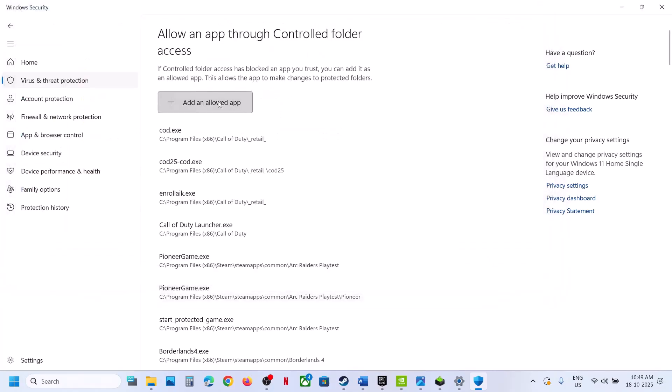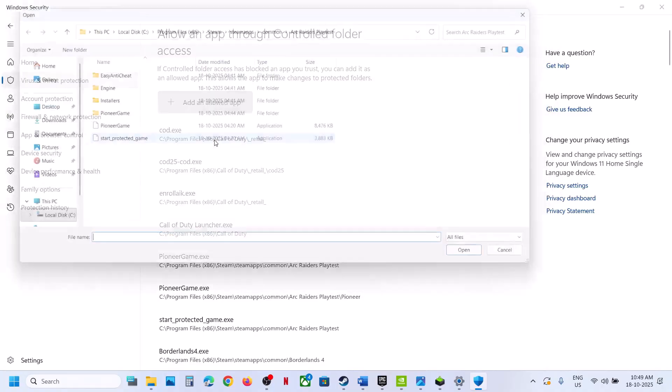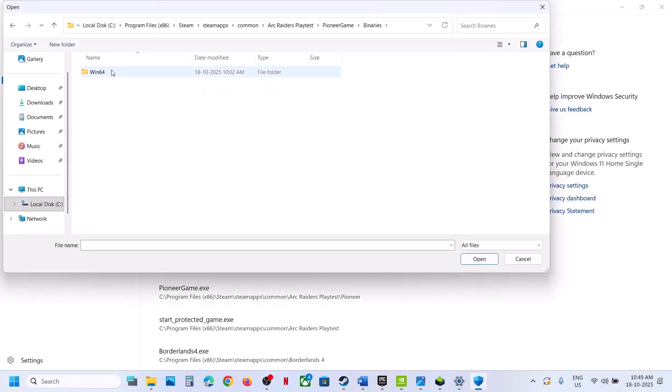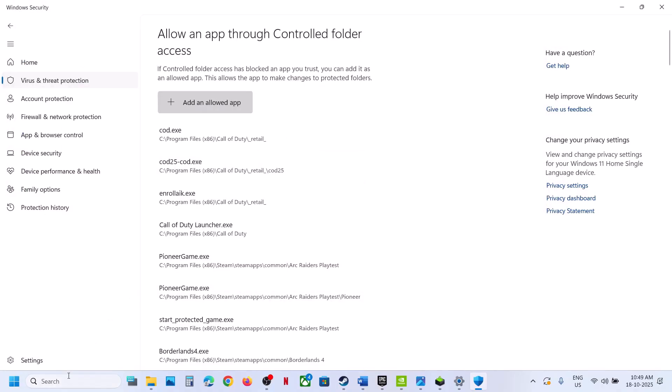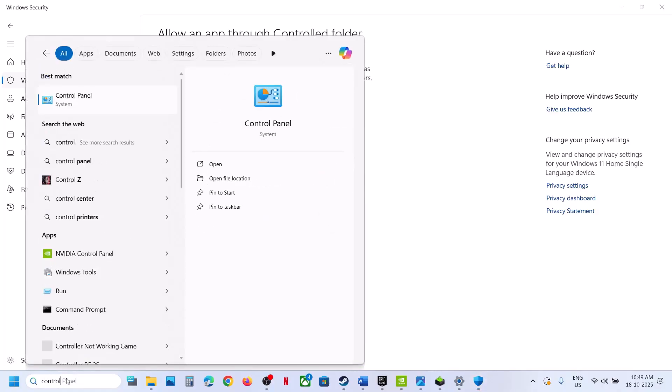Select the game exe file and click open. Again, add an allowed app, browse all apps, and select the second exe file — the start and the second exe file. Then open Pioneer game binaries Win64, select that exe file, click open. Then type in control panel in the Windows search box and click on control panel.